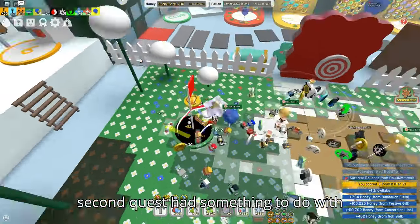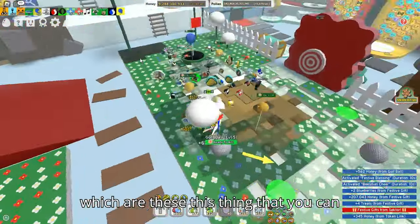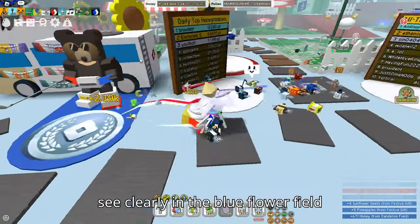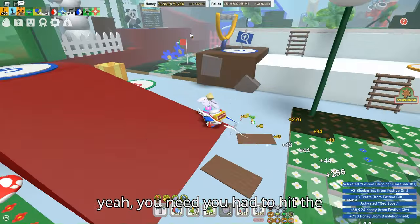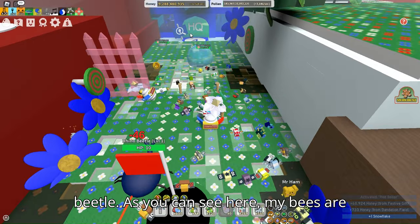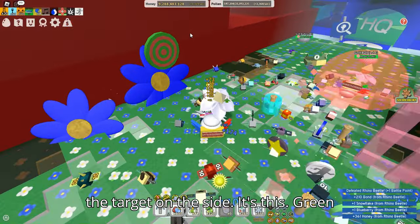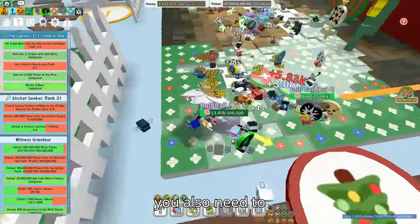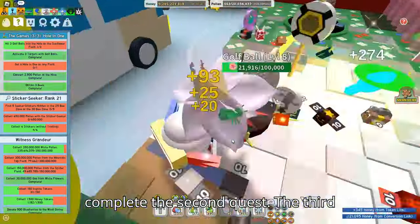The second quest had something to do with rhino beetles and it was in the blue flower field. You had to hit the targets — these green and red things you can see here — with the golf ball. You also had to kill the rhino beetle, as you can see my bees doing here, and put the golf ball into the hole to complete the second quest.